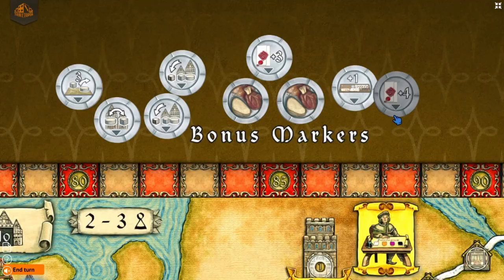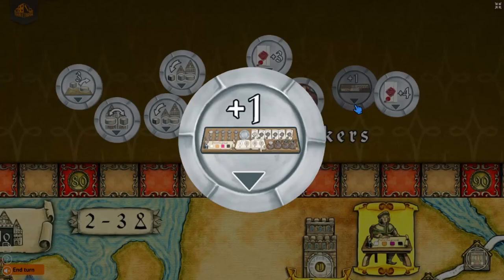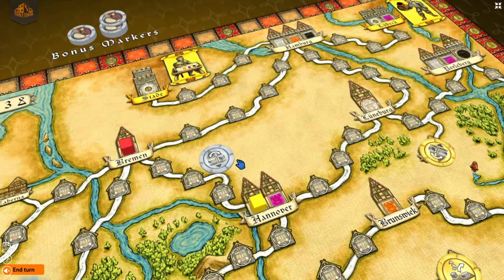The bonus markers provide different benefits — for example, more actions for one turn, or developing a skill for free, which is really nice. When you put a bonus token on the board after taking one that turn, you have to put it on an empty route and there needs to be at least one empty office space at either end of the route. It's really easy to forget that rule.